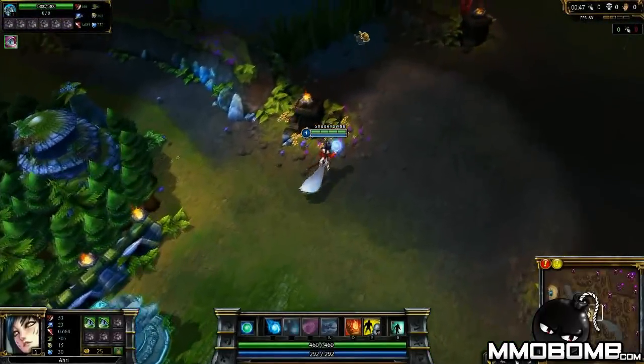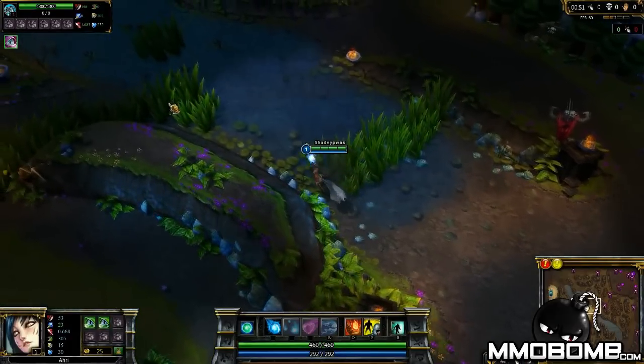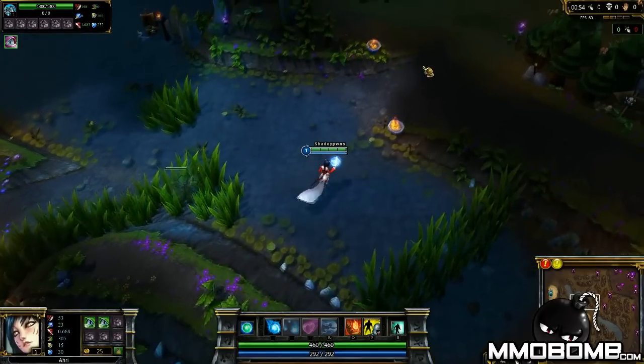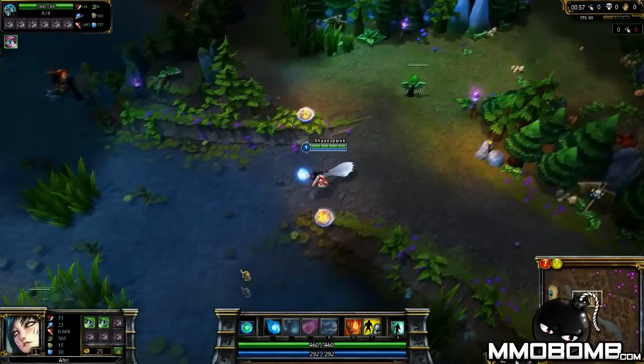While I wouldn't suggest starting off the game with six wards, if you're leaving the base and you have an open item slot and you have more than 75 gold and you don't have a ward, you're doing something wrong. Go back, get a ward, take it to your lane and save it for later if you don't need it. Easy as that.